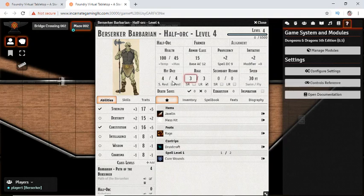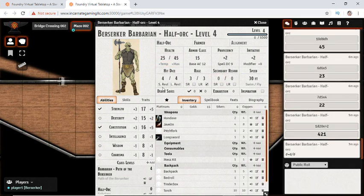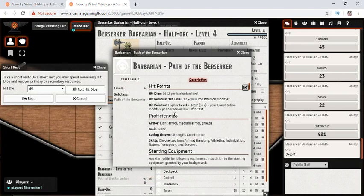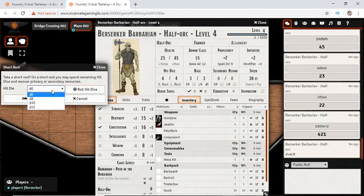Inspiration, exhaustion, hit dice, and healing. Let's assume temporarily that we are damaged and take a short rest. You click the short rest button and it asks what size your hit die is. Go down to your class and click the edit button, then the pop-up information shows us one D12 per barbarian level — so we are a D12. We can roll a hit die.